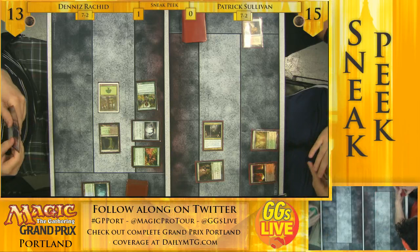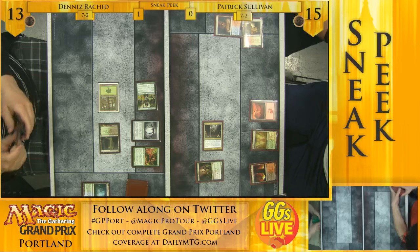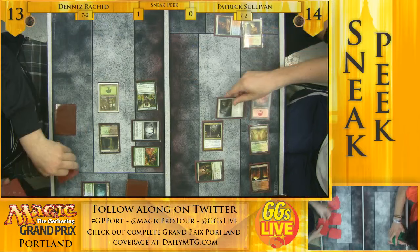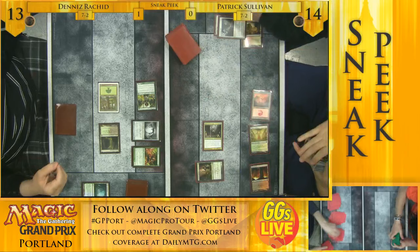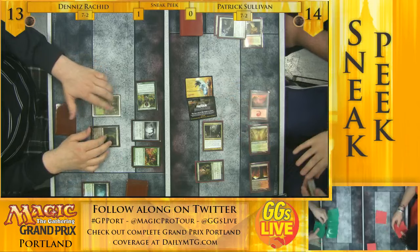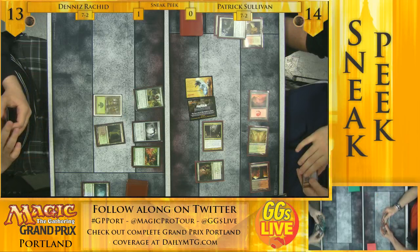When you play against this Infect deck, you have to use your removal on your turn — you do not allow them to get you with Might of Old Krosa and Vines of Vastwood. They'll just kill you; it adds up very quickly. Intuitively you want a Lightning Bolt as late as possible, but if your opponent tries to pump in response, it's straight out of the Magic tutorial — if you Lightning Bolt their creature and they Giant Growth in response, you're in bad shape. Especially when the Infect creatures essentially have double strike. Lingering Souls is what Patrick's going for — that's a great card against Infect because you just chump. Pump it all you want.